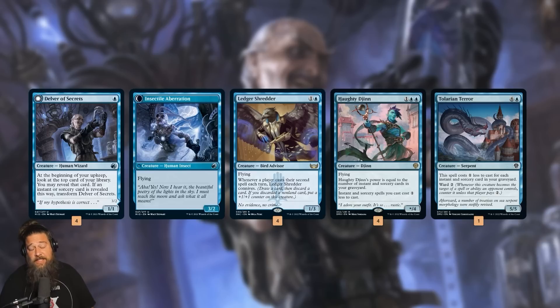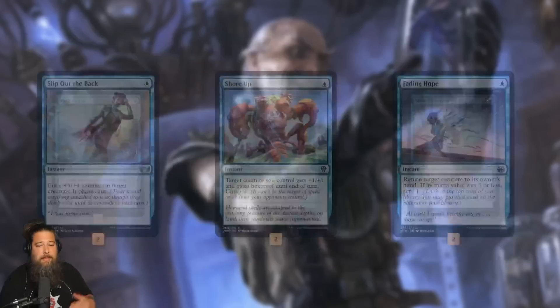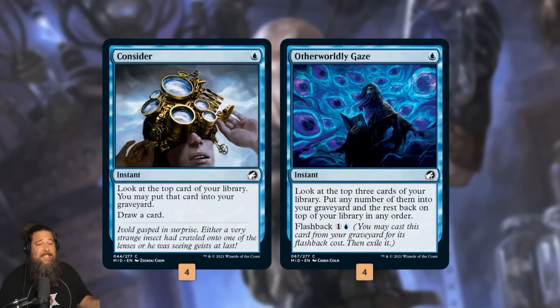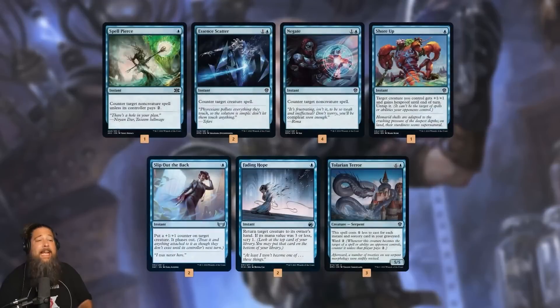We also have one Talarian Terror, which honestly I don't really like in the deck — I think it's maybe just worth cutting altogether. Then we have our protection: Slip Out the Back and Shore Up — if our opponent tries to kill our thing, we cast this for one mana to protect it. Fading Hope can disrupt our opponent or bounce our own thing back to hand. Then we have counters: Spell Pierce, Essence Scatter, Make Disappear — the last two benefit from Haughty Djinn's cost reduction. Consider and Otherworldly Gaze keep us churning through our deck, filling our graveyard for Djinn and setting up Delver flips. The mana base is 20 islands — cheap and simple.